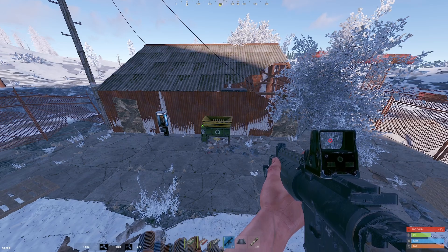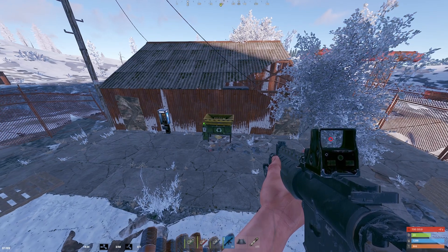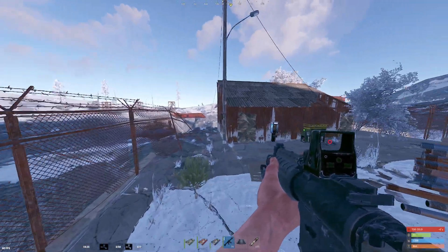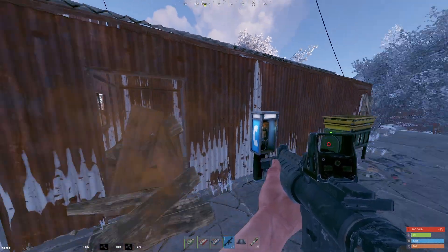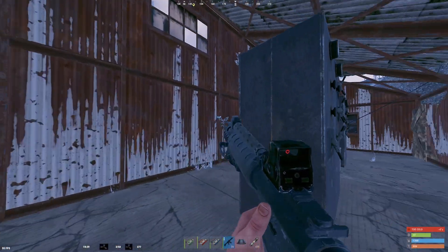The Sewer Branch is a mid-tier monument in Rust. It's known for its mild radiation levels and accessible layout. It's an excellent spot for early to mid-game players looking to progress and gather resources. It's extremely compact, and the puzzle of Sewer Branch is among the most straightforward puzzles in the game. You find the largest building near the parking area.